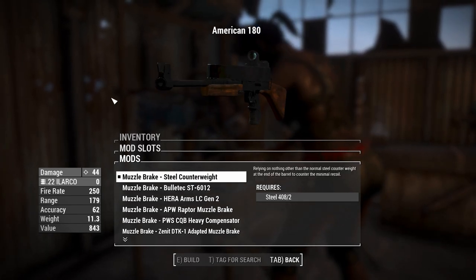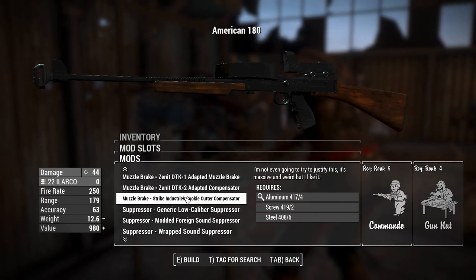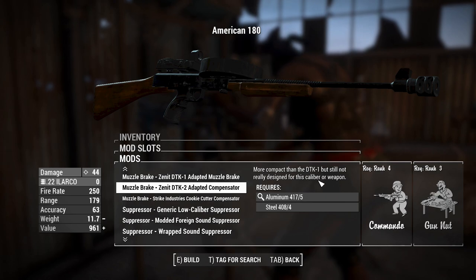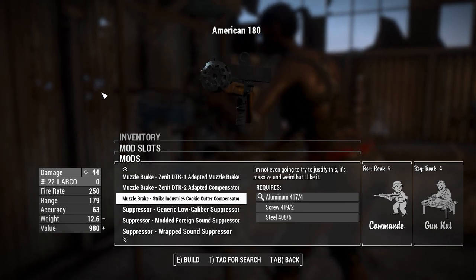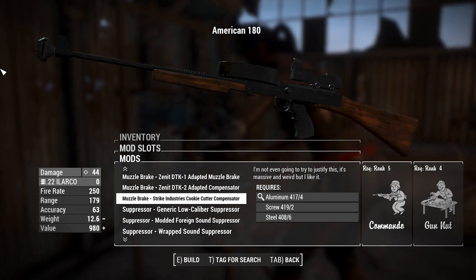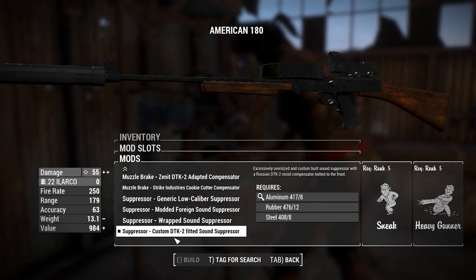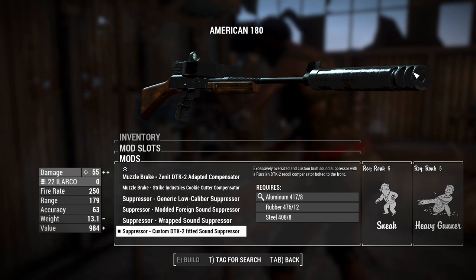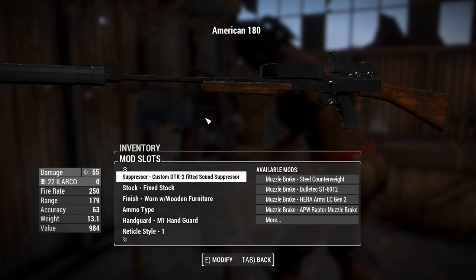Right now we've got just a steel counterweight for the muzzle. We can put a range of muzzle brakes and compensators on it, including a giant one here you'd probably see on a .50 caliber rifle — not really designed for this caliber weapon. You can also put a giant cookie cutter compensator on it, which will require rank 5 in Commando. But what you want to do instead is screw all that noise — we'll put the biggest, longest suppressor on it. And not only is it off the screen right now, but it's also got yet another muzzle brake on the front. We're up to 55 damage now.